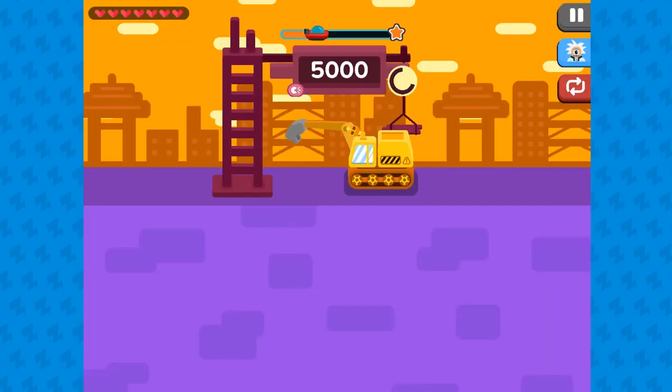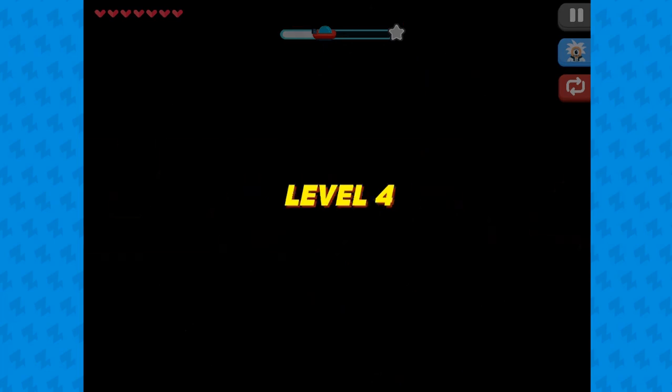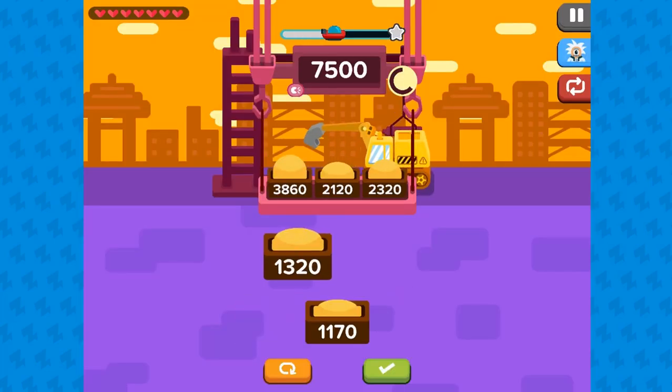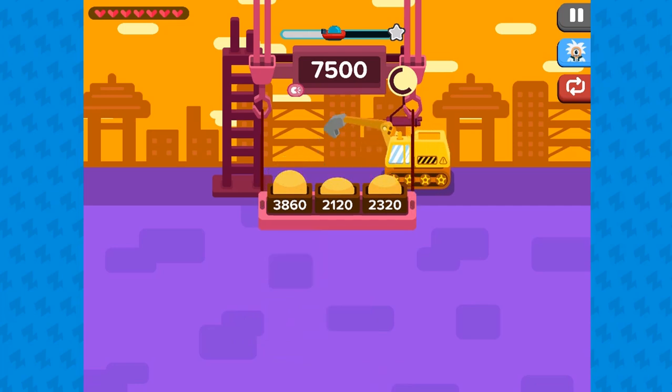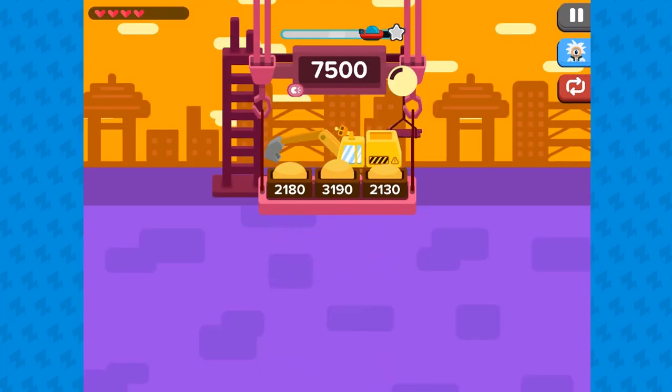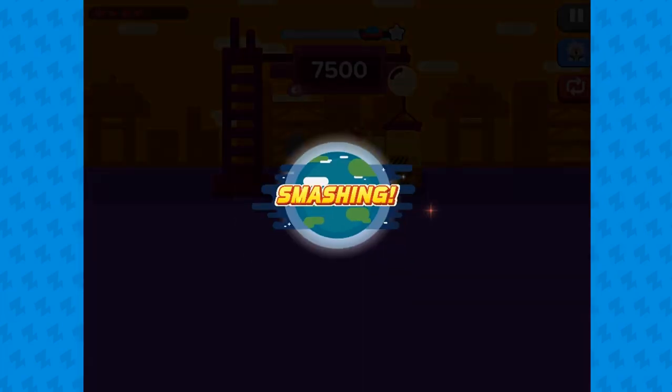In this game, your ability to calculate quickly will be put to the test. Your mission is to place the right containers onto the crane by clicking and selecting the correct amounts as per the instructions. If you select the incorrect amounts, the crane will collapse and you will have to try again.